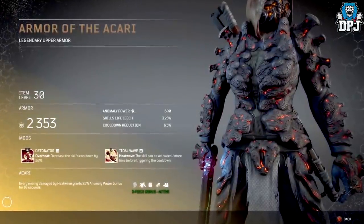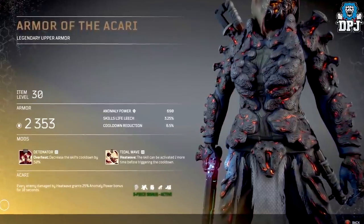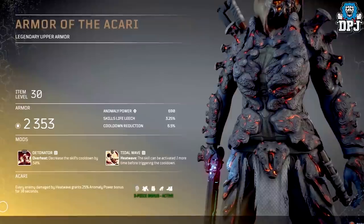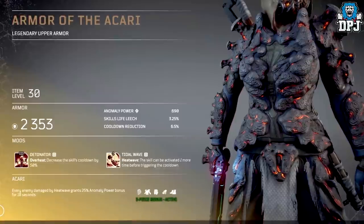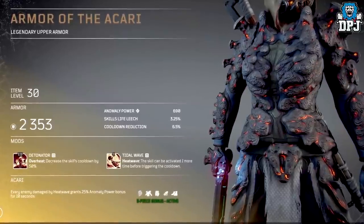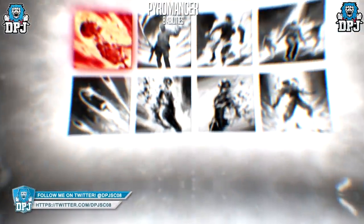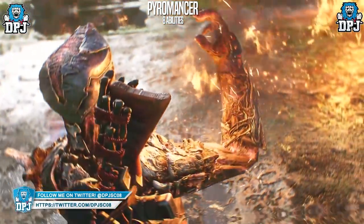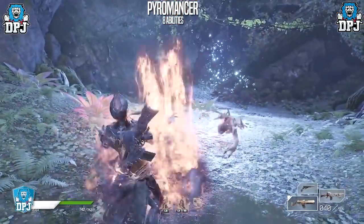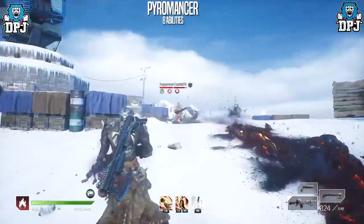Moving on to other armor pieces spotted in trailers — the first is for the Pyromancer and the full set will be called the Akari, also a five-piece set. Wearing three pieces gives the bonus: every enemy damaged by Heatwave grants a 25 percent anomaly power bonus for 10 seconds. Heatwave summons a fiery wave that deals damage and inflicts burn onto all enemies in its path.